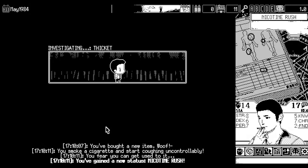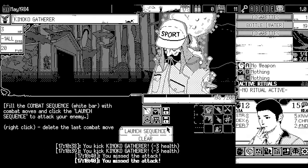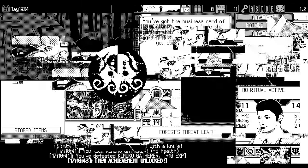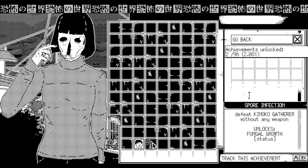Spore Infection: Punch out the Kinoko gatherer found in the forest location. You don't need to use the kick action exclusively, but it's more than doable on Cultist difficulty. Just make sure you have at least eight to ten stamina and reason going into the fight to survive comfortably, and probably do it in the first mystery. Doing all of this will get you the achievement and the fungal growth curse status effect.